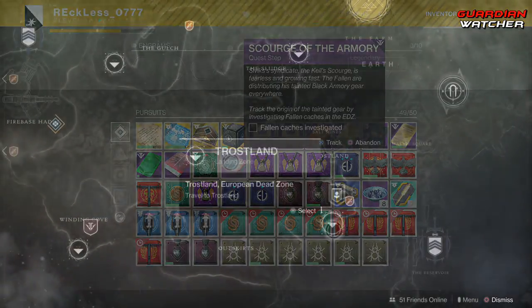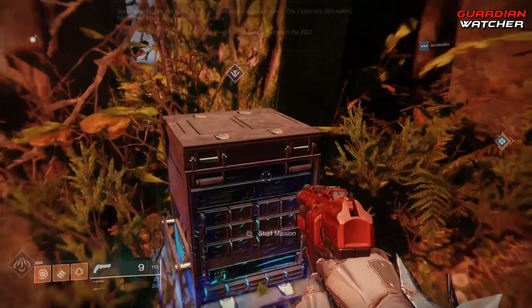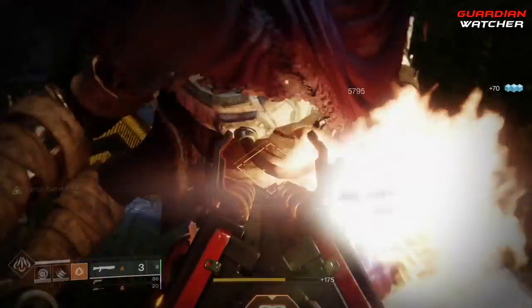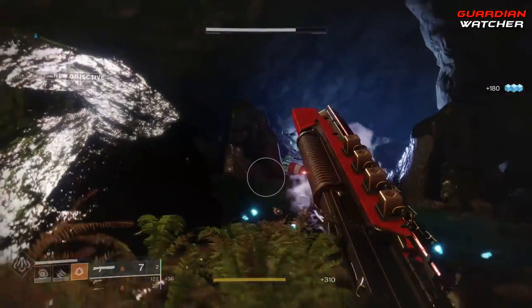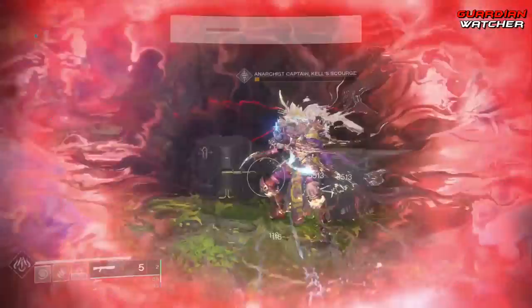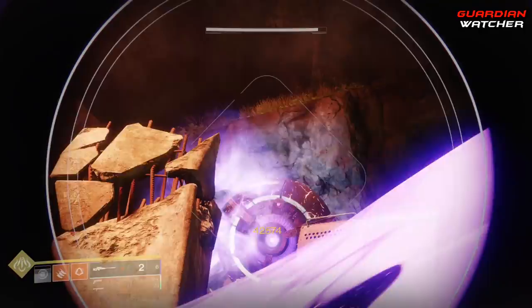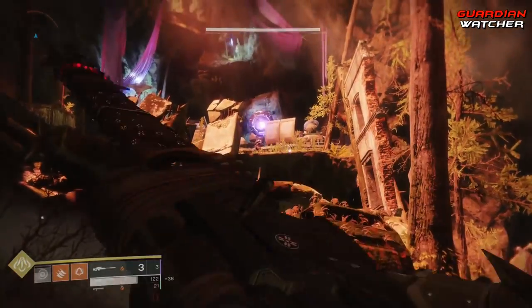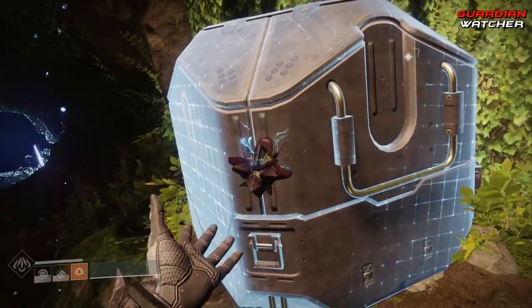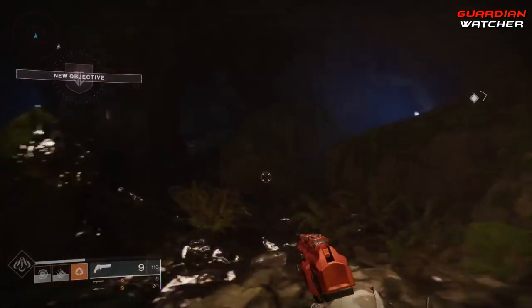Head to the EDZ and go to the Winding Cove to start the mission, the Spider's Competition. This will bring you into three different Lost Sectors, and you want to kill the boss in each one. The first boss is a Vandal, the second boss is a Captain, and the third boss is a Servitor. After you kill each boss, go ahead and scan the caches in the area. After scanning the cache at each boss, the mission will update and bring you to the next area.